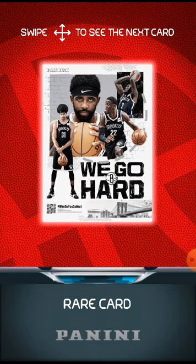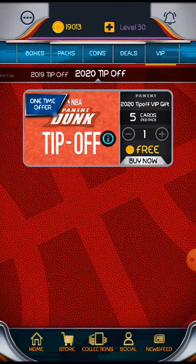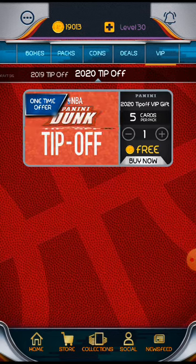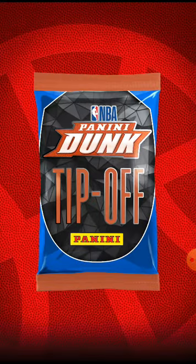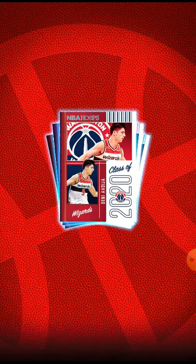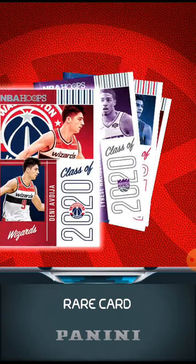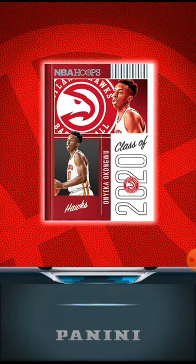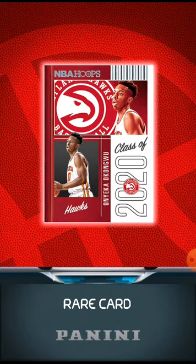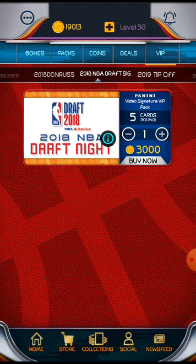A lot of these players aren't even there anymore - they all pretty much got traded away. So that was the free one in 2020 Tip-Off. You get five guaranteed inserts. And maybe these inserts will be numbered or better. Class of 2020: Adeja, three-time multiplier, Tyrese Halliburton, Killian Hayes, Isaac Okoro, and Onyeka Okongwu. I mean, those are pretty much free. I'll probably come back and do maybe some other VIP.